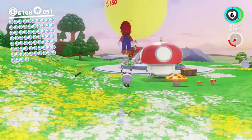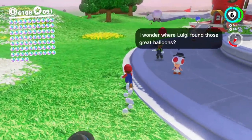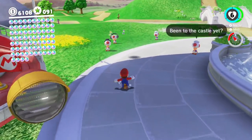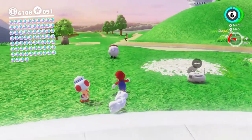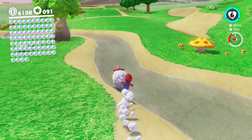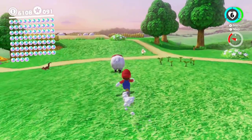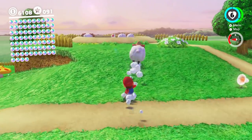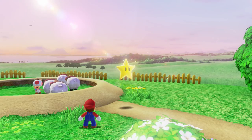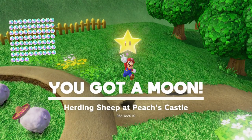Alright, sheep sheep, gotta go! We don't have time for this — get back to your corral, you're the last one. I'm just trying to take you away from the fountain because you might explode if you touch it. The shallow water is fine, but it's the stuff the sheep can't swim in basically. All right, here we go! You're welcome — all that work for one moon.